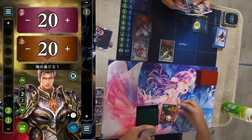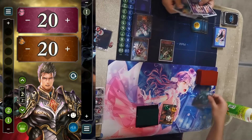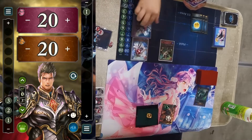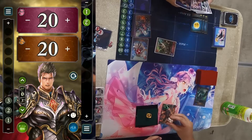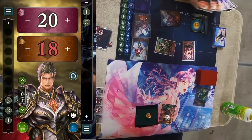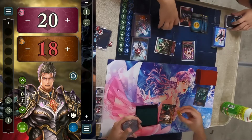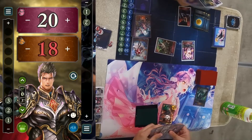Dragon ramps up on their turn — that's good for Dragon. Ramping means they have more cards to play next turn; they are willing to take two damage for the ramp. Next up is a Lilith.